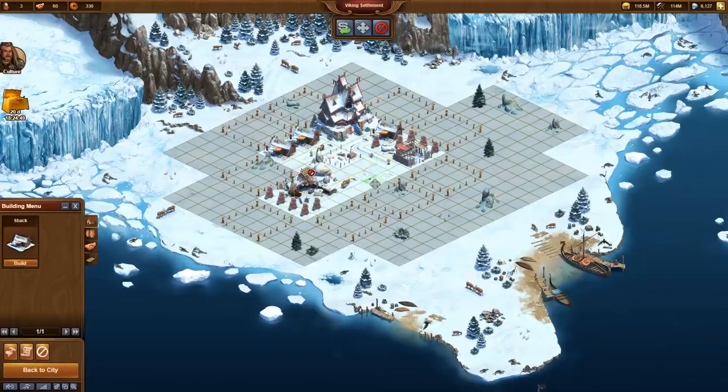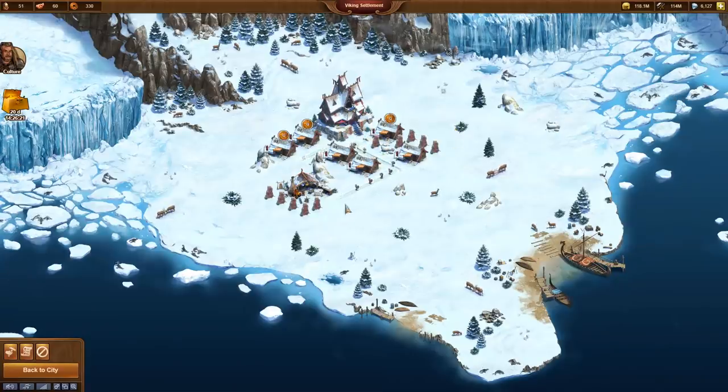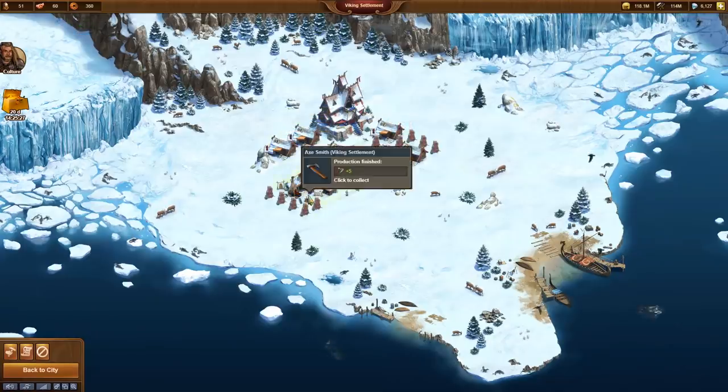I trust InnoGames that they designed this new feature so that players are able to achieve the goal in time without spending diamonds. I reconstruct the little village to have space for more shacks. We don't need that much population, but we urgently need as many copper coins as possible.